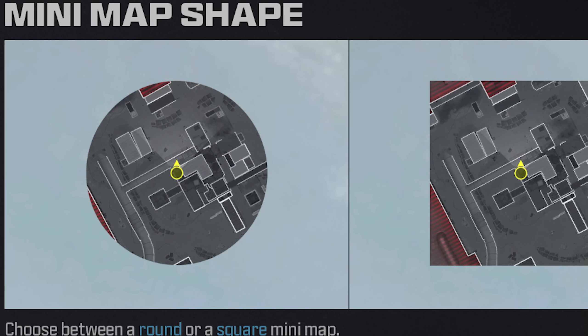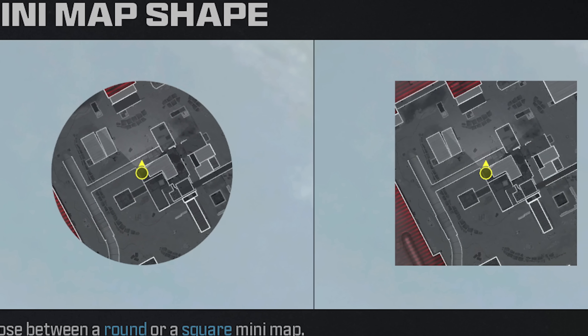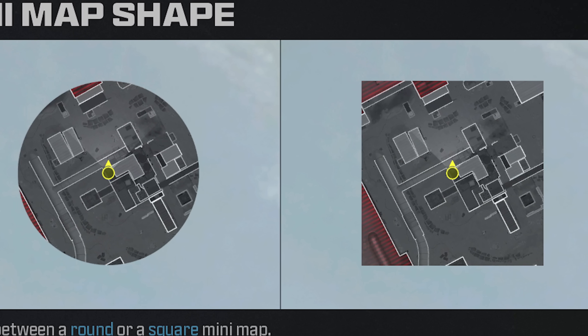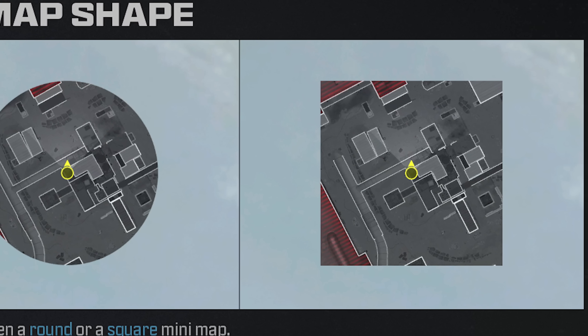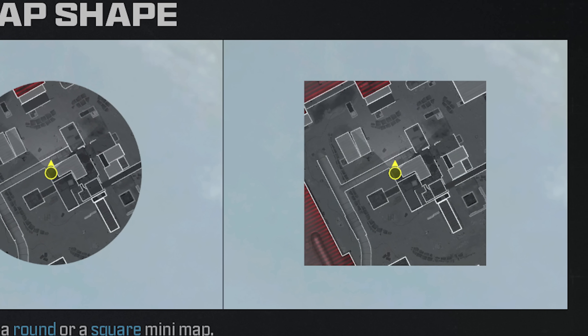I should have mentioned this when we were talking about the mini-map, but please use a square mini-map. This is going to give you more information outright. It expands the mini-map view as opposed to a circle mini-map, so you can see more of the overhead view of the map. Those red dots across the map that you could see with a square mini-map you wouldn't be able to see with a circle. Please change that setting.